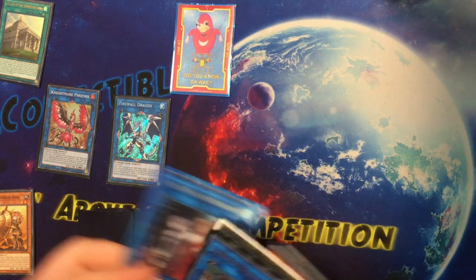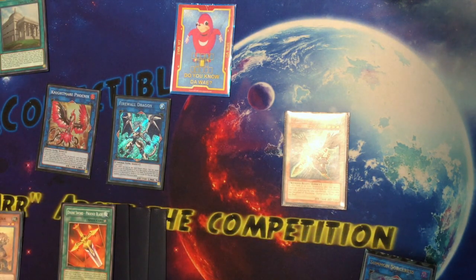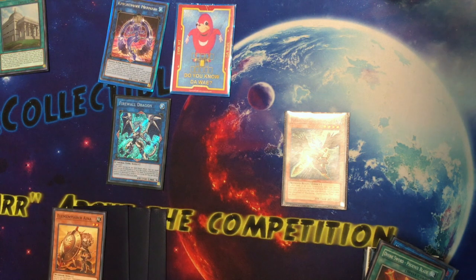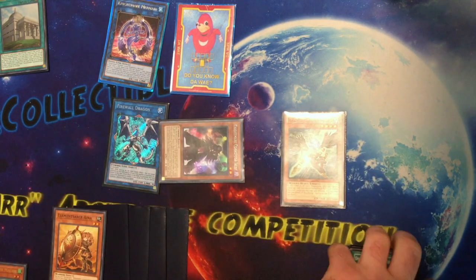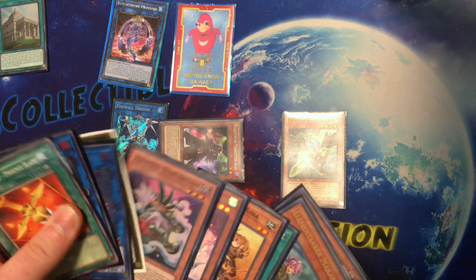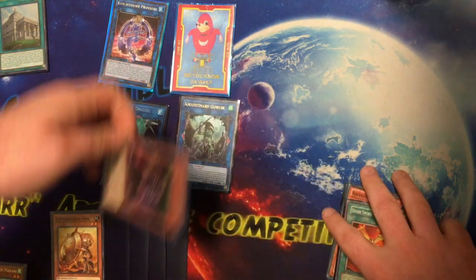Add Phoenix Blade back to hand, also activate Zephyros to bounce Pallas, activate to search Ina. Now here just like before you will still go into Mermaid, special summon Iblee from deck, get your draw, add Phoenix Blade back to hand. This time you can banish Armageddon Knight and keep your Element Sabers in grave, still add Phoenix Blade back.